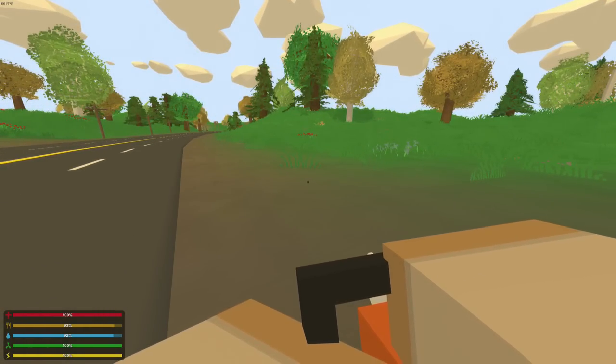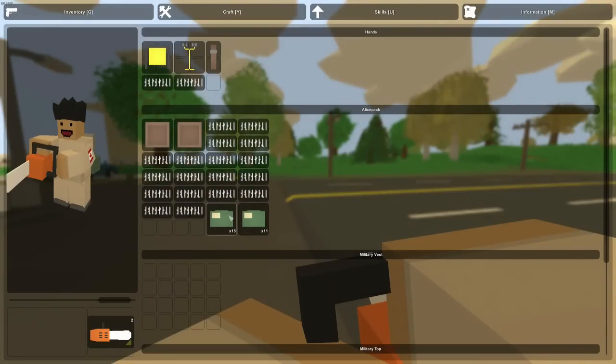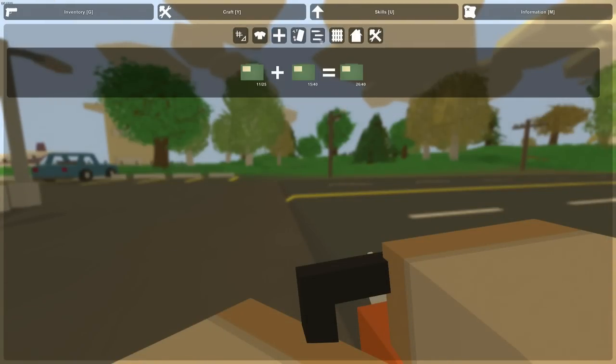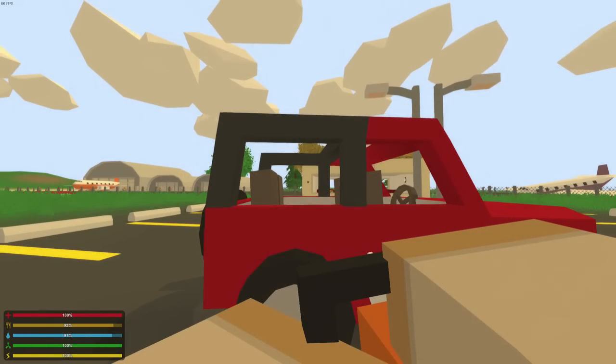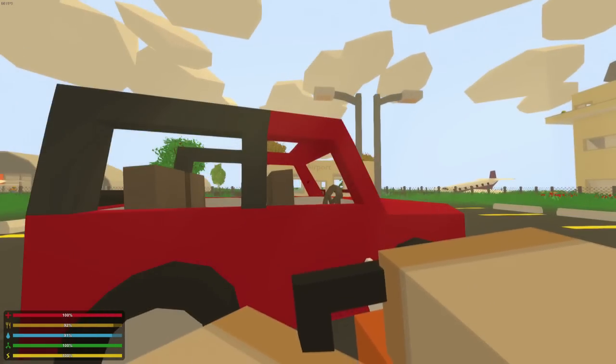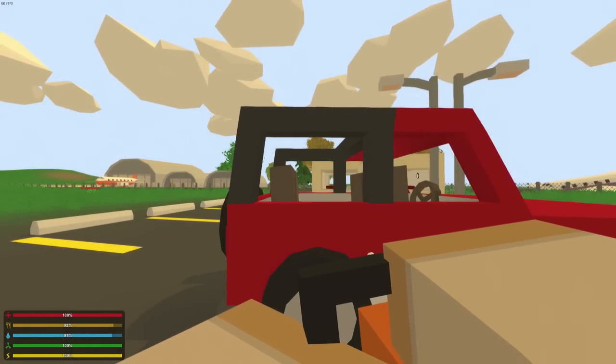You can also combine two different ammo boxes. In this instance, I found one with 15 shots and one with 11 shots. If you go into crafting and ammo, you can combine them to create one ammo box of 26 shots, just to save space on your inventory. Very nice.